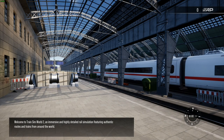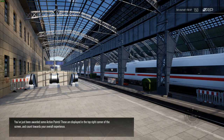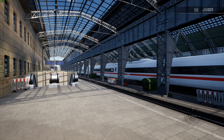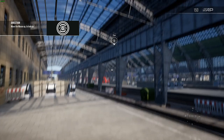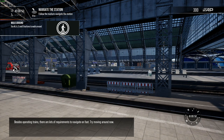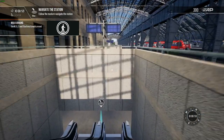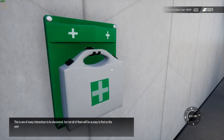Welcome to Train Sim World 2, an immersive and highly detailed rail simulation featuring authentic routes and trains from around the world. You've just been awarded some action points. These are displayed in the top right corner of the screen and count towards your overall experience. It is necessary to be fully observant of the surrounding world. Practice by looking up, down, left and right. Besides operating trains, there are lots of requirements to navigate on foot. Try moving around now. This is one of many interactives to be discovered, but not all of them will be as easy to find as this one.